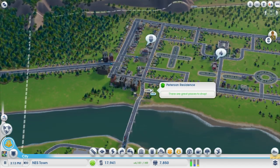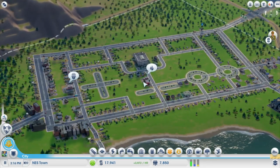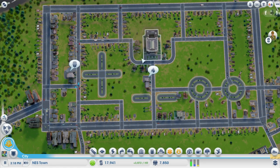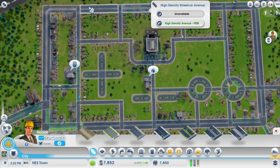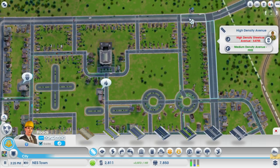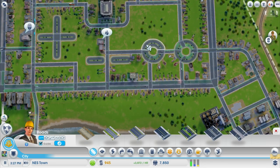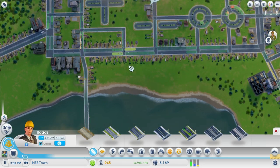I had an idea — I was worried that once these are all the same density streets, the NES controller outline wouldn't really stick out that much. So what I'm going to do is upgrade these to streetcar avenues. We've now got these little streetcar rails outlining our NES controller, which I think is going to be pretty cool.